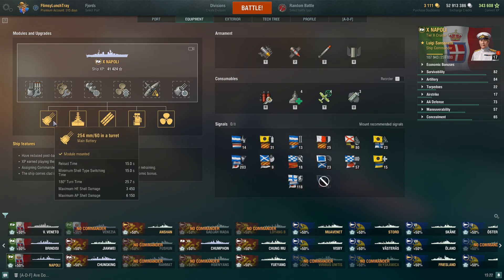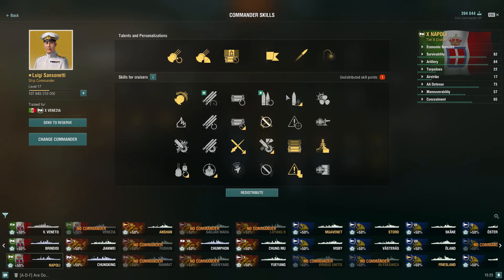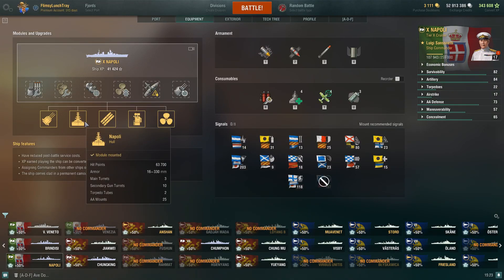Module stats: these are 254 millimeter guns. With the reload time I have right now it's 15 seconds. The 180 degree turn time is 25.7 seconds. HE shell damage is 3,450. Maximum AP shell damage is 6,150 — pretty good overall. This is kind of an odd ship in that it doesn't have SAP and AP. It's got SAP secondaries, but HE and AP as its main battery. With Survivability Expert, you can push past 60,000 hit points — 63,700 — which gives you something like battlecruiser health at Tier 10.